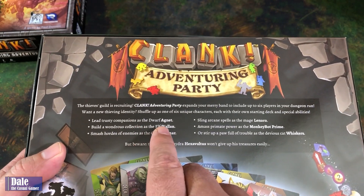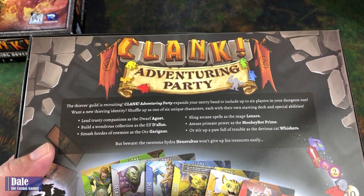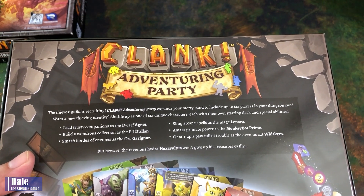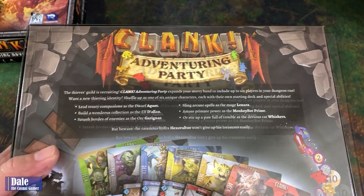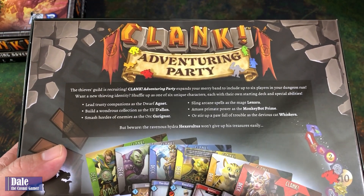Lead trustworthy companions as a dwarf, an elf, an orc, a mage, harness the primate power of a monkey bot prime, or stir up a pool of trouble as the devious cat whiskers. But beware the ravenous hydra — Hexavoltus won't give up his treasures easily.